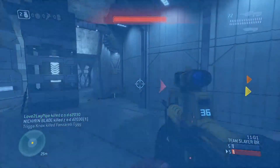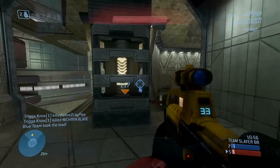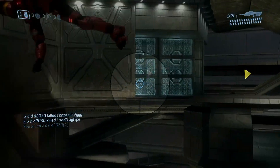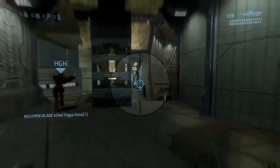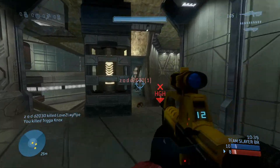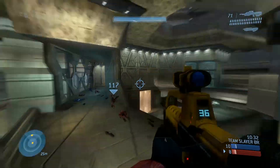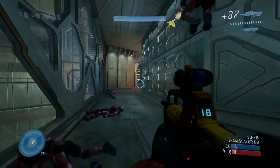Weapon FOV sliders function similarly, except you're adjusting the position of the actual in-game weapon on your screen. As you can tell from my gameplay right now, on PC the BR weapon model takes up a huge portion — about a quarter of the screen, and when reloading it's like half the screen. I also played around with the new Halo Infinite beta, which already had weapon FOV sliders, and that was pretty fun.